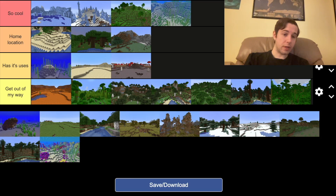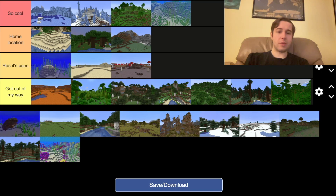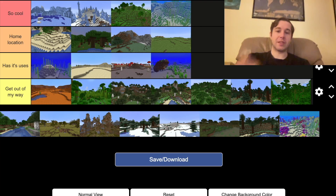I don't understand what this water one is — oh, it's a sunken ship. It has its uses, but I wouldn't really consider that, or this. They aren't really biomes; they're things that you just find in the ocean. Flat, plain, amazing — perfect place to do a house. You don't have to terraform at all.